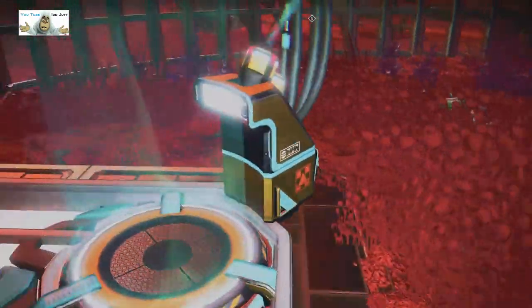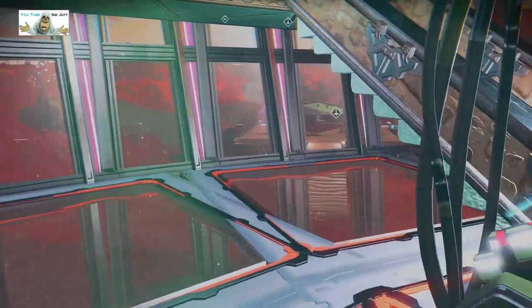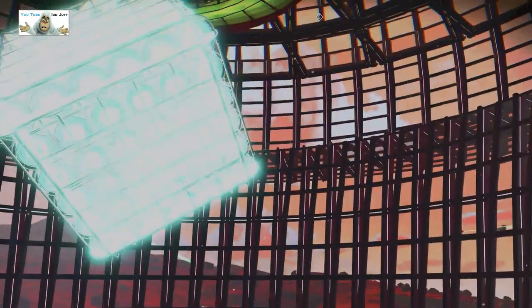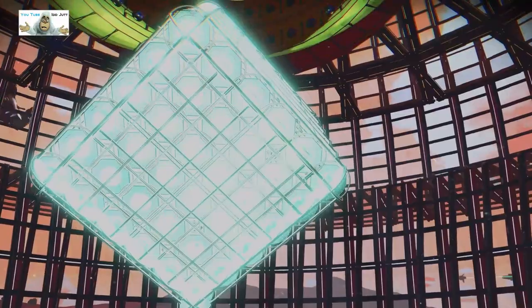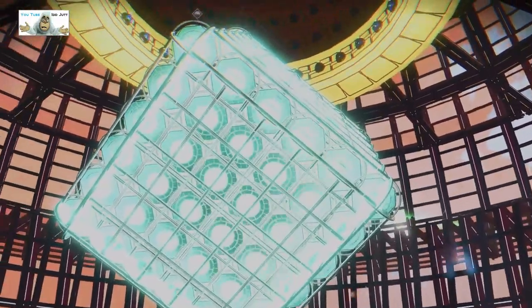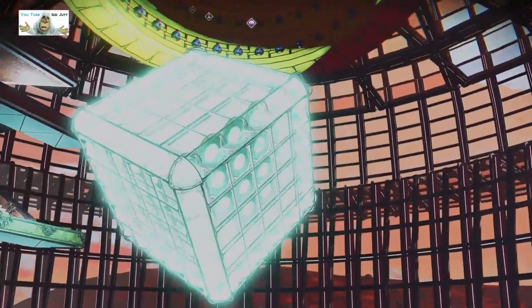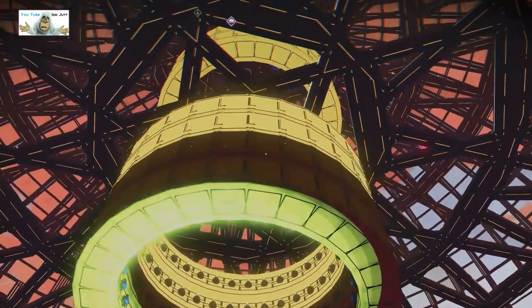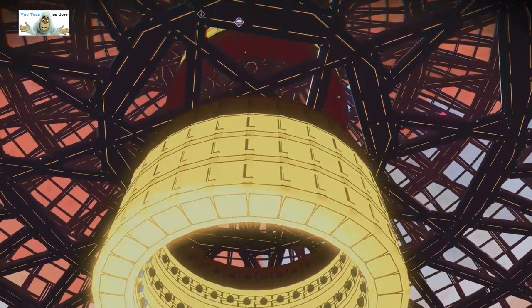He just puts together buildings — what you put in them is up to you. There's a teleport up to first level. Let's have a look. Careful where I'm going because I know there's teleports right next to it. We've got some things — I have no idea what they are. There must be lights behind it for some reason. So the main stem, as you can see.